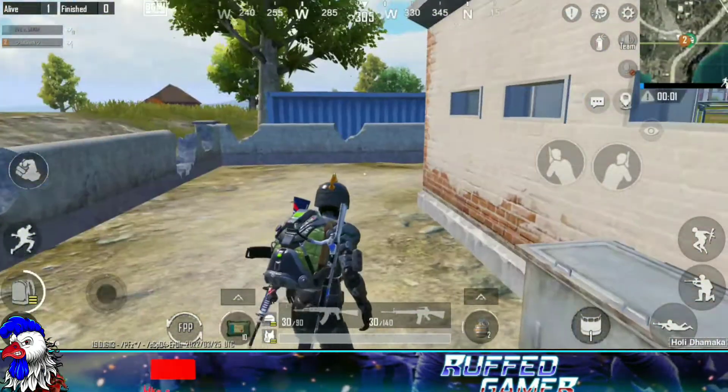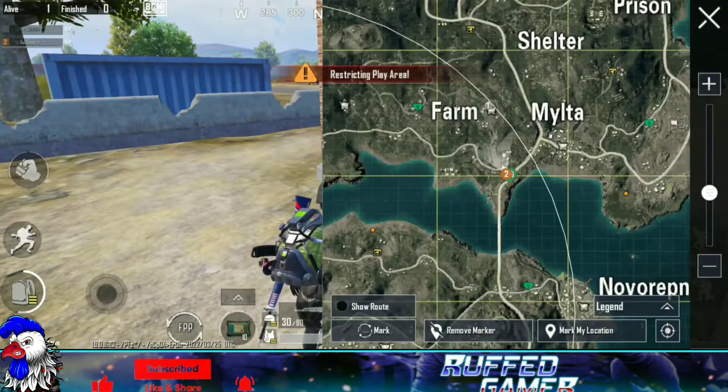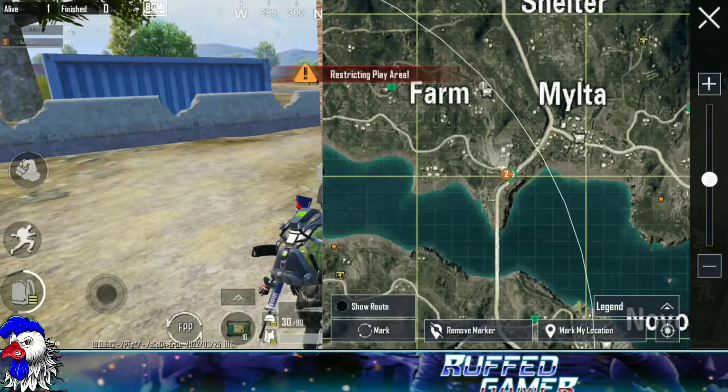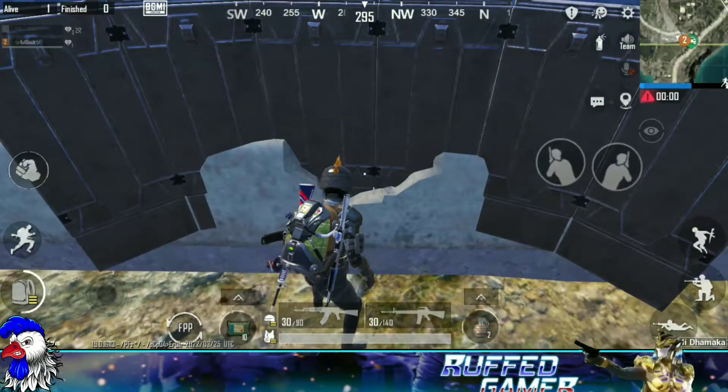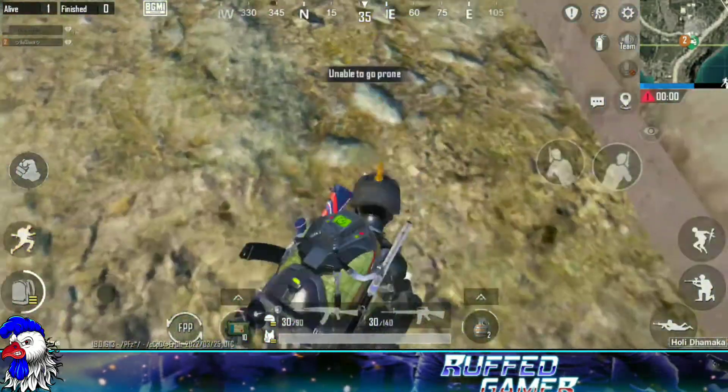Here is another amazing glitch working near Milta bridge. As you can see the location on the map, come near this container and create a shield on top of the broken wall. After that, use the climb button by moving in the forward direction — you can easily enter inside this container.